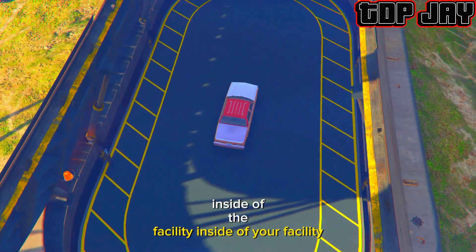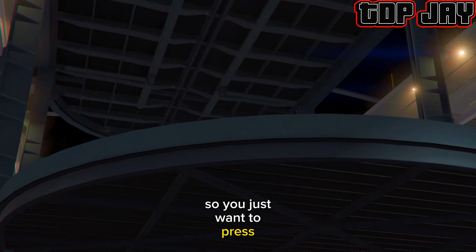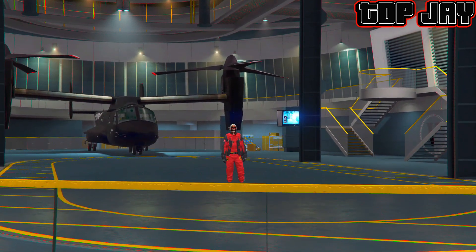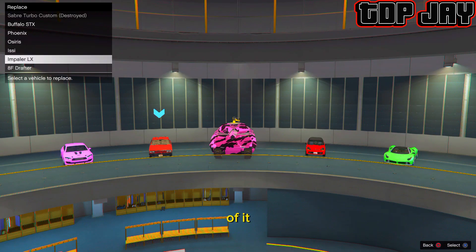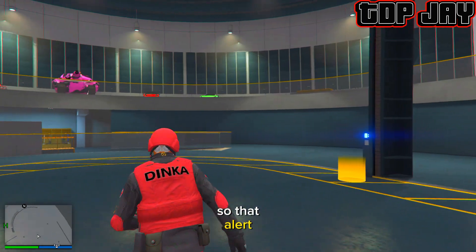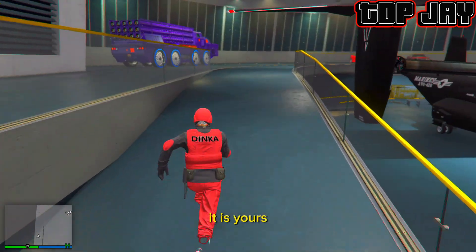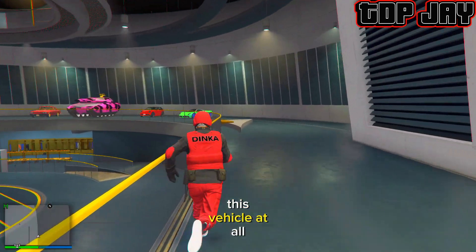Once you've spawned inside of your facility, you do not want to put this car on top of any other car. You just want to press Circle or B and accept the alert that pops up. As you guys can see there's already a copy of this car — do not put it on top of it, just press Circle or B and accept the alert. Once you accept that alert, you have officially saved this vehicle. It is yours — you now have a copy of it, and your friend did not lose this vehicle at all.